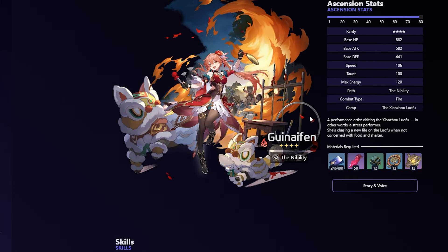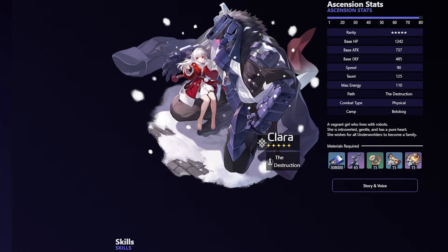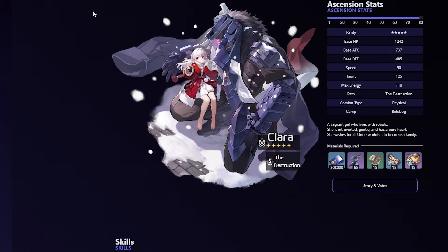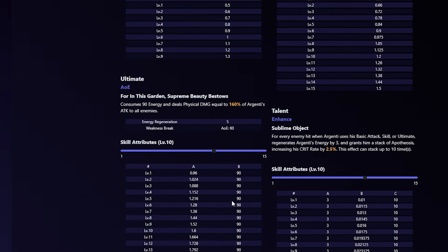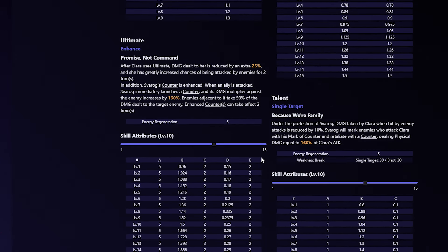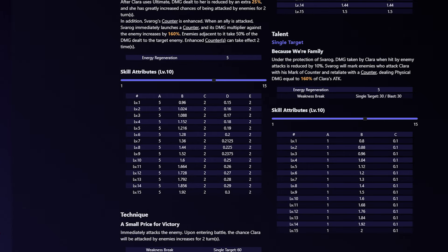Two other solid DPS picks for the first half are Argenti and Clara. Argenti can practically loop his ultimate like an FGO looper — you occasionally use the skill to get energy and the 180-cost ult absolutely shreds. The regular ult is practically enough to deal with small enemies, maybe two to three casts to kill bigger ones. Clara with her multiple counters is extremely powerful — constantly breaking enemies, constantly dealing Physical damage. Whenever your team gets hit, her action advances forward, so the more enemies attack you, the more counters she gets off.